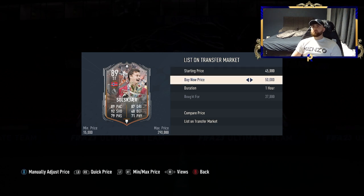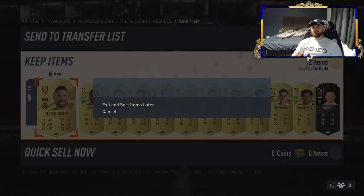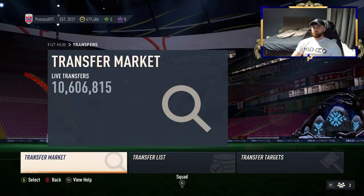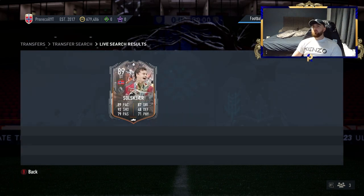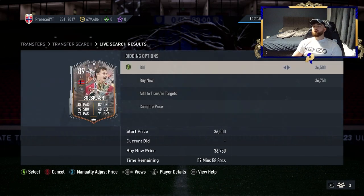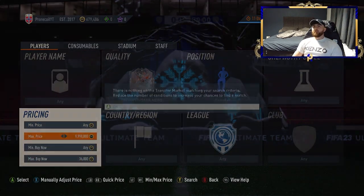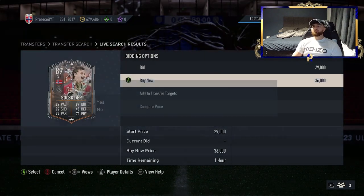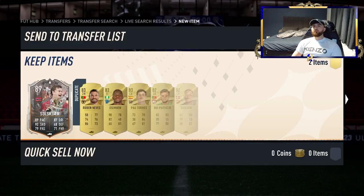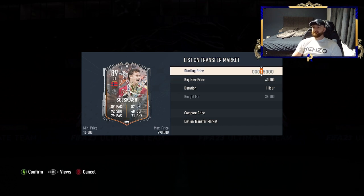I think we've read the market right, though prices might be dropping as we're doing this. I'm hoping that one sells for 41k — worst case 40k, which still means a 1k profit. Let's see if we can get one at 36k to send it home. We got one at 36,750. If we sell it for 41k, that's about 3k profit. Very easy — these item cards are honestly the easiest to trade.